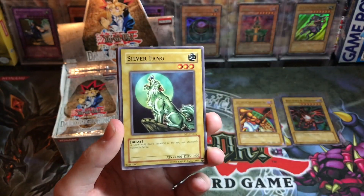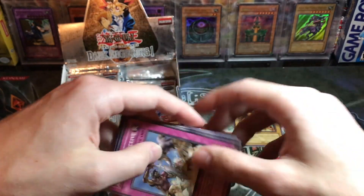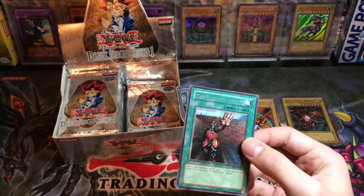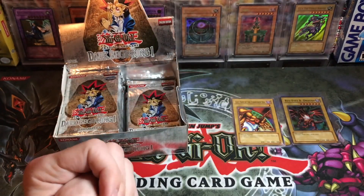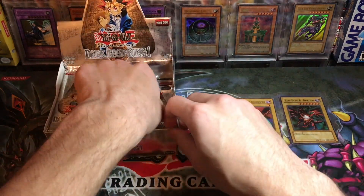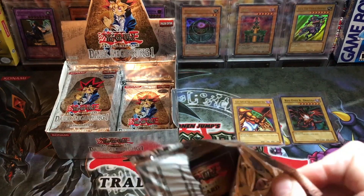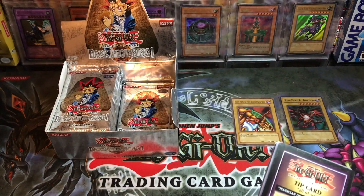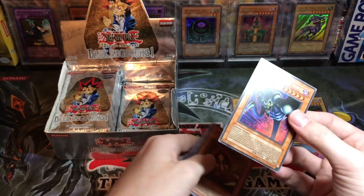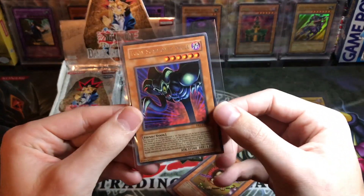Looks like we're getting a spell — Minor Goblin Official, upside down again. Attack and Receive, Gift of the Mystical Elf, Forceful Sentry rare — this guy got demoted from ultra rare to a rare, some crazy rarity changes in here. Lightning Blade and Mystic Plasma Zone. Let me know if you guys enjoy this full box opening because it doesn't happen too often. Oh look, Magician of Faith again — and Toon Summoned Skull! Not super rare, I should say — I'm just not used to all these cards being rares, they're epic and they're just rares.